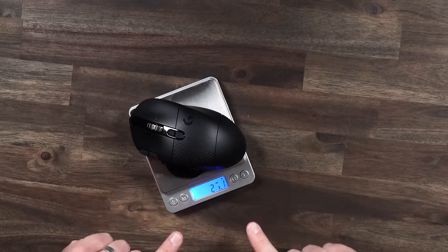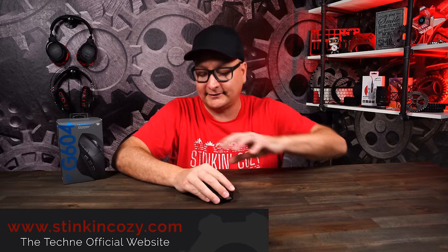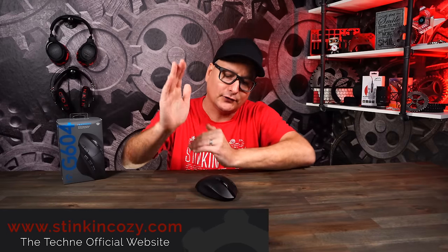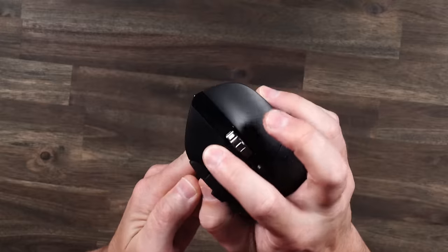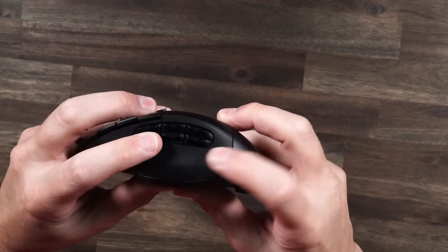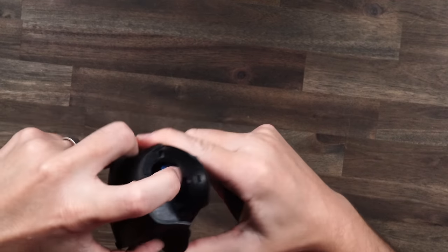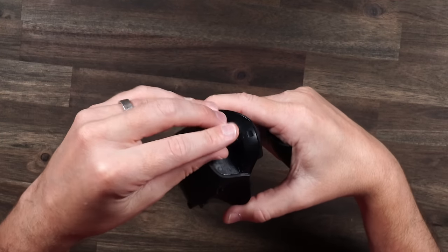The G604 is the heaviest at 128.8 grams, but just like with the EVGA, the shape is key — with medium to large hands you're not really going to notice the weight because it moves with your full hand. It runs on a double-A battery, and I highly recommend putting a lithium-ion double-A in there because they are significantly lighter than regular double-As. It just makes the mouse feel more balanced and a lot more lightweight overall.